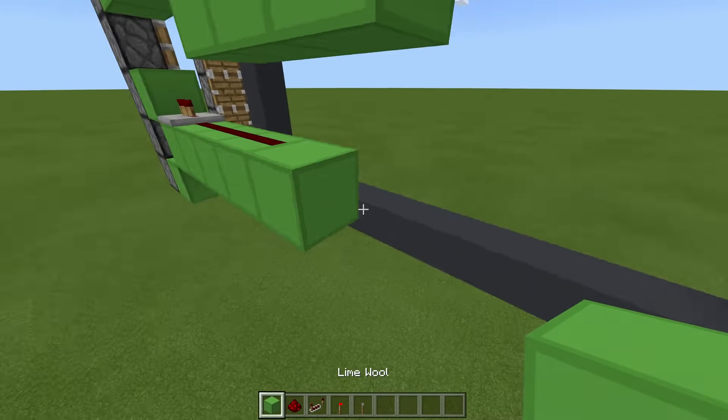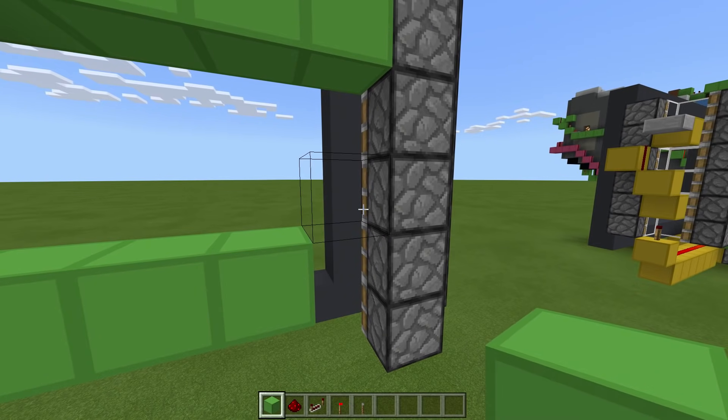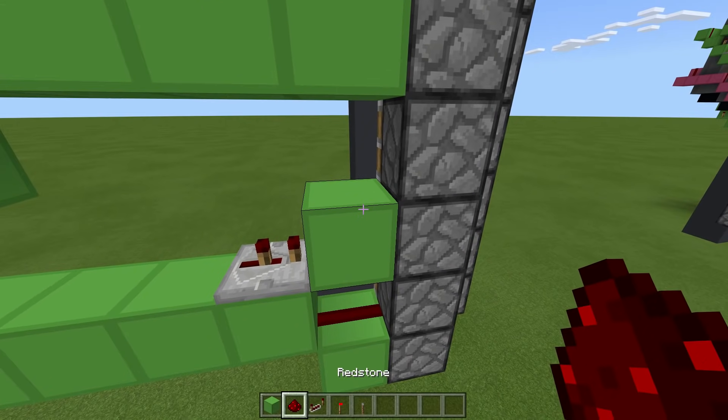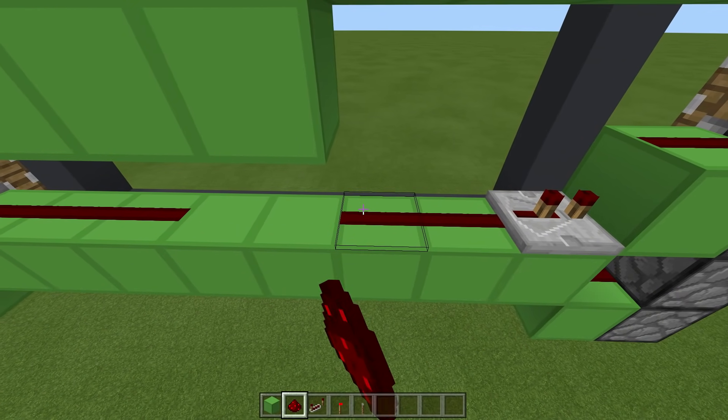Then do the same on this side — come out one, two, three, four, one here and one here. Repeater on two ticks going toward that block. Then dust here, dust here, and dust on the remaining blocks.